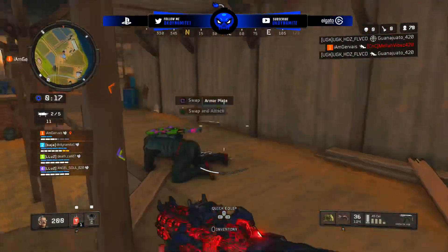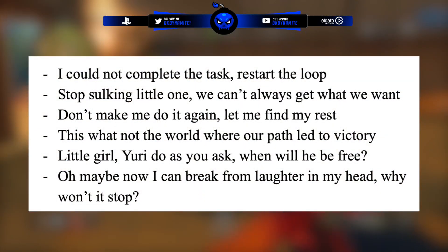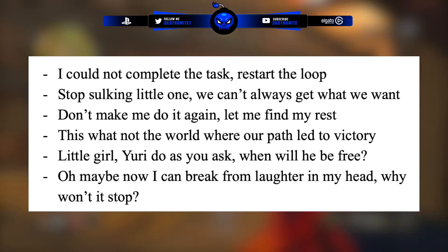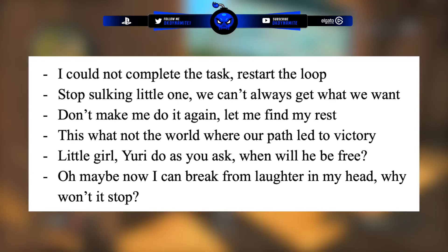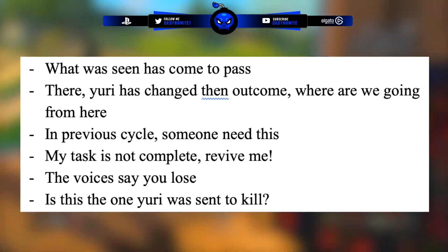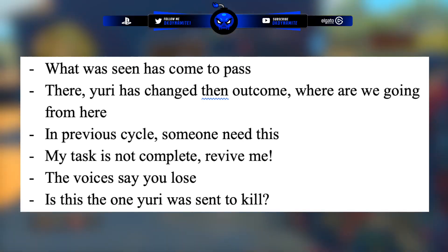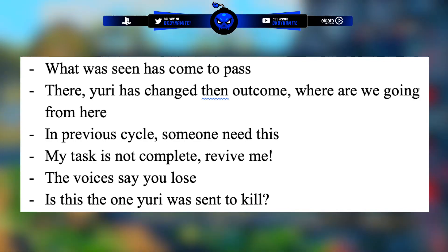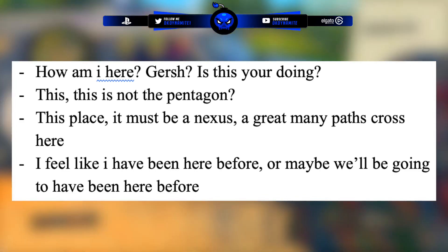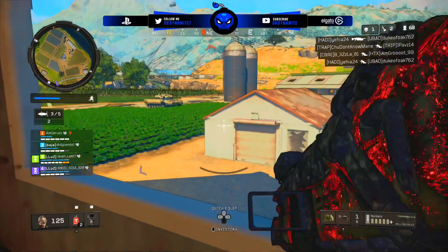In terms of his audio quotes, we have quite a few. The first one is: 'I cannot complete the task, restart the loop. Stop sulking little one, we can't always get what we want. Don't make me do it again. Let me find my rest. This was not the world where our path led to victory. Little girl, Yuri, do as you ask. When will he be free? Or maybe now I can break from laughter. Why won't it stop? What was seen has come to pass. Yuri has changed the outcome. Where are we going from here? In a previous cycle, someone need this. My task is not complete. Revive me. The voices say you lose. Is this the one Yuri was sent to kill? How am I here? Gersh, is this your doing? This is not the Pentagon. This place, it must be a nexus. A great many paths cross here. I feel like I have been here before, or maybe will be going to have been here before.'